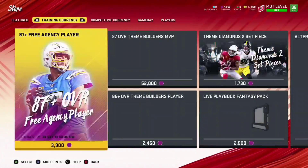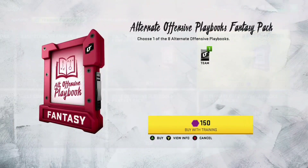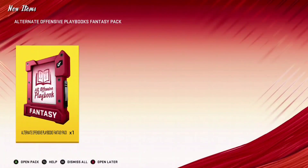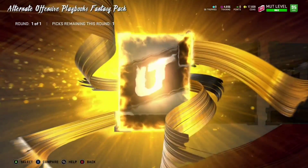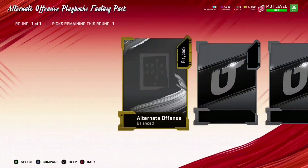You're gonna quick sell them right here, then go into the training currency and buy the alternate offensive playbook. It's only 150 training and you can quick sell it — doesn't matter which one you get out of the set, there's eight of them. I always just pick the first one, but you can actually quick sell that playbook for 500 coins.